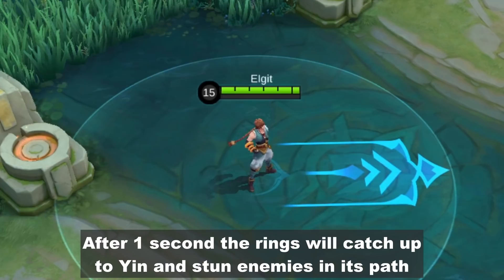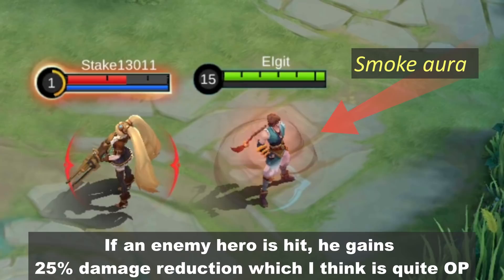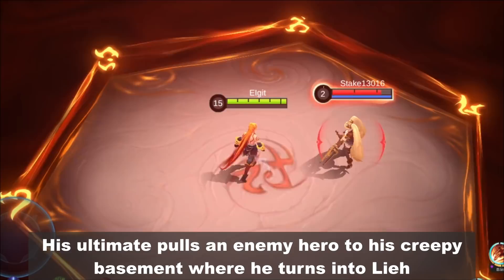His second skill dashes forward while leaving his golden rings behind. After 1 second, the rings will catch up to Yin and stun enemies in its path. If an enemy hero is hit, he gains 25% damage reduction, which is quite OP.